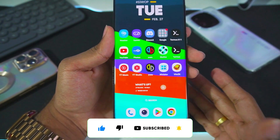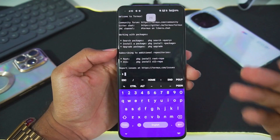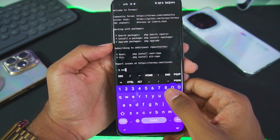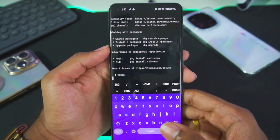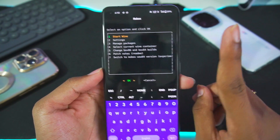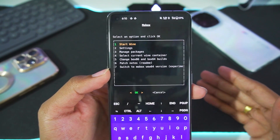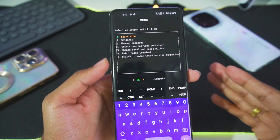First of all, CEMU hasn't officially released for Android devices. We'll be using the Mobox Windows Emulator for Android to run this emulator. Let me also tell you guys the Mobox build which you'll need to use if you want to run CEMU on Android. The latest Mobox WoW64 version will not work with CEMU. You'll need to use the old Mobox build with Box86, or else you'll get Vulkan driver issues. This is very important.